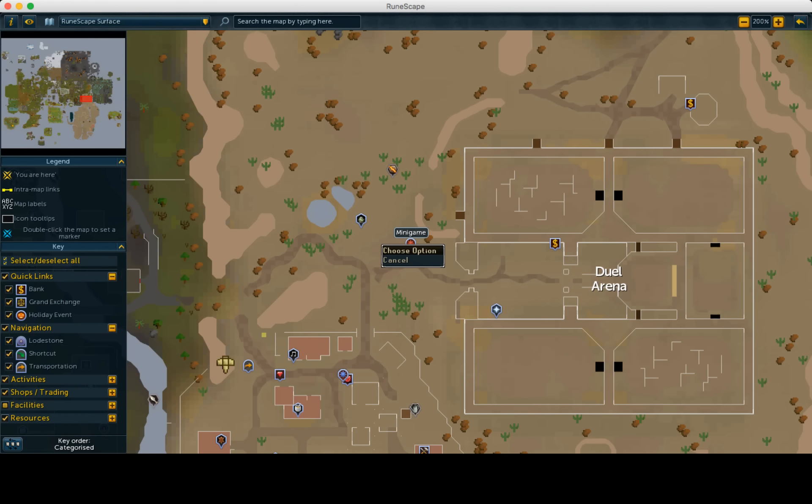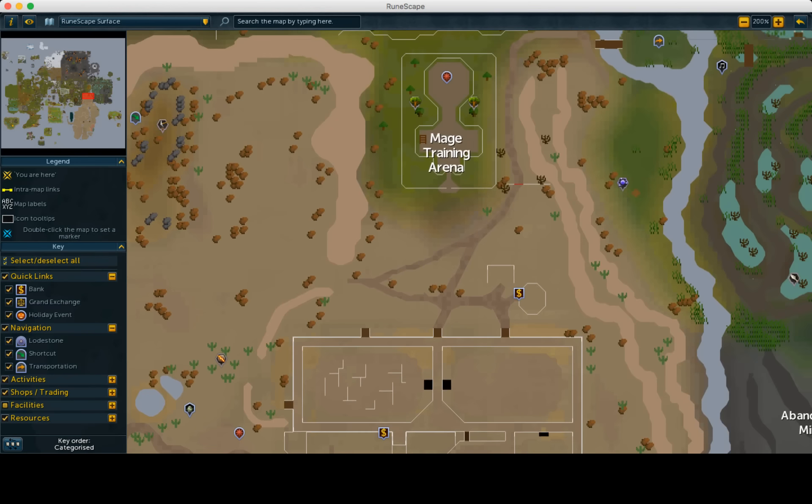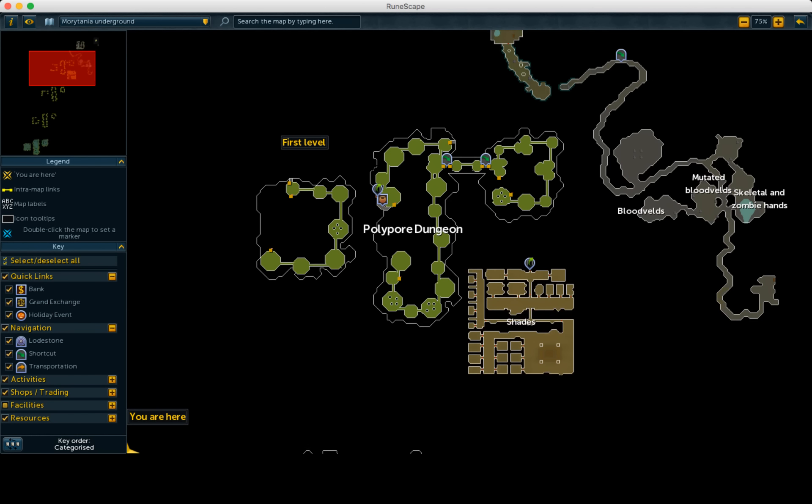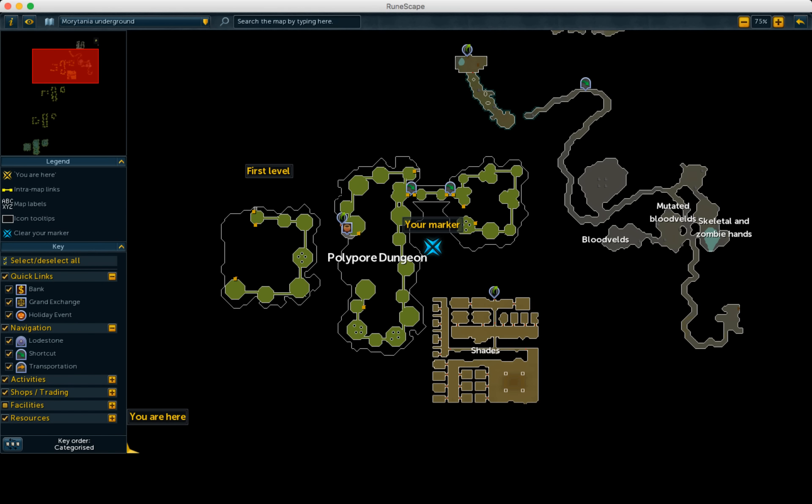You can start right here where you have a minigame icon. You can get there by using the dual ring, then go into the dual arena, walk up, and go to this dungeon link — the Mortania underground. You can also use the fairy ring if you have fairy rings unlocked, and that code is VIP. Once you're here, go in and you'll figure out what the method is — it's the polypore dungeon.